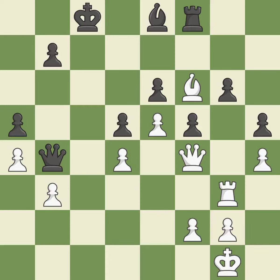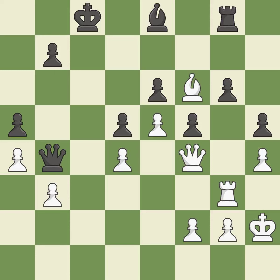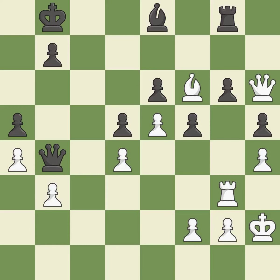This defends the attacked pawn — it is best. This is not the best — it is an inaccuracy. Only one move worked there, and this wasn't it — it is a mistake. Black was worse off, but now they are in a losing position — it is an inaccuracy. Right on target — it is best. This threatens to create a passed pawn — it is good.